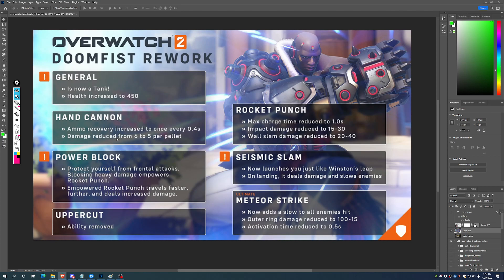Seismic Slam now launches you just like Winston's Leap. On landing, it deals damage and slows enemies. That concerns me a little bit — they got rid of Uppercut and went with Seismic Slam, which removes a bunch of Doomfist tech. But if it aims like Winston's Leap, it looks like it's just better than Winston's Leap. He's going to hit with that Slam, slow people, and I think that slow is going to be stronger than the mini knockback Winston would get.